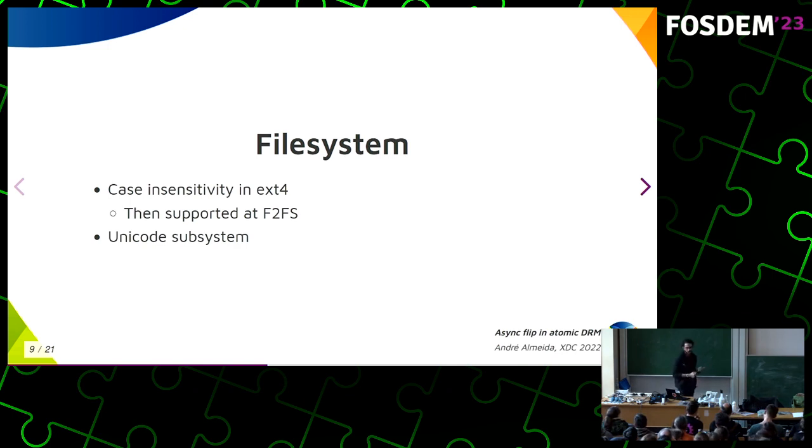We now have case-insensitive support on Linux due to games, because NTFS is a case-insensitive file system. It's very troublesome to emulate file path lookup from user space — you'd need to try all sorts of combinations. But on the kernel side it's very easy; you can abstract all of that away from user space.